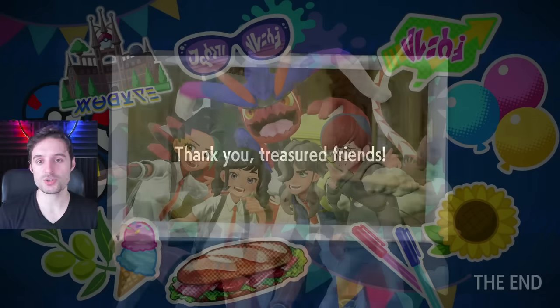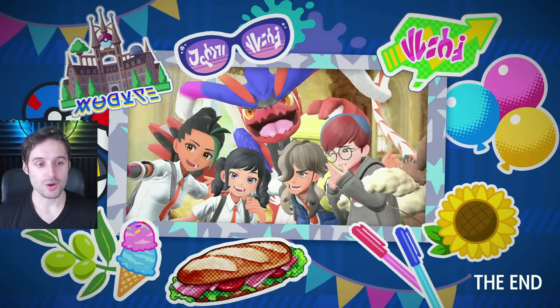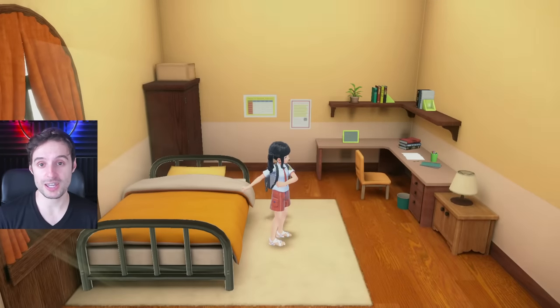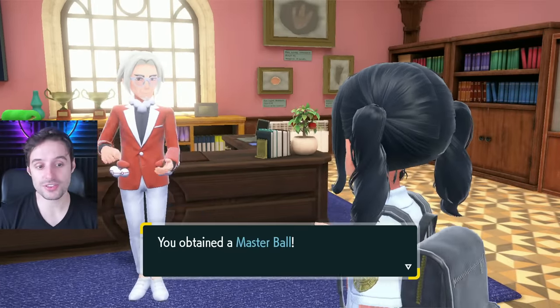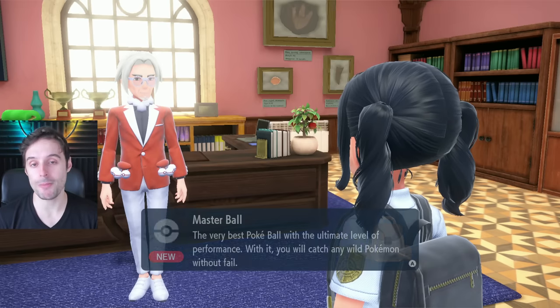Upon finishing the credits, you're going to get a 'Thank You, Treasured Friends' — a nice keepsake memoir picture with you, your friends, and your legendary from your adventure. Then you go straight into the post-game. The very first thing you do is get the Master Ball. You can't even miss it — you'll be dragged right to it and it will be forced into your hands no matter what.